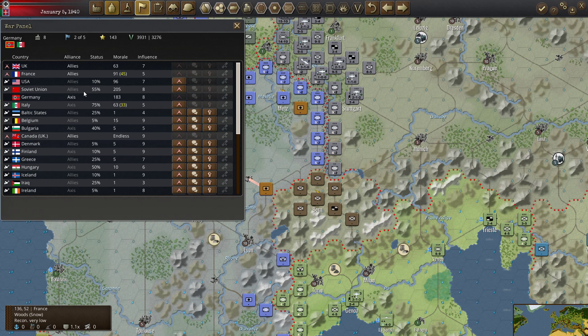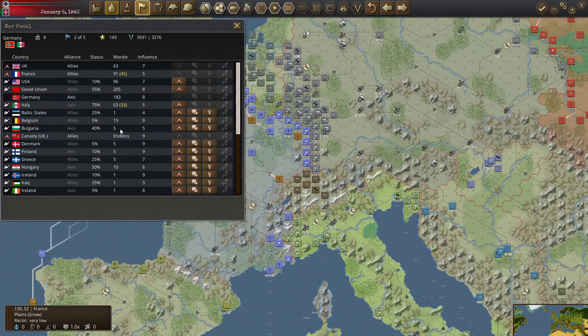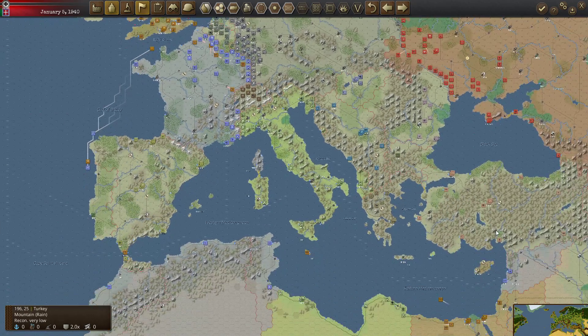I don't know whether I can get the USA into the Axis or anything like that. Somebody said let's push to get Spain into the Axis. I don't even know if that would help. I sort of see Spain the way I see Italy — if Italy had stayed neutral in World War II, just think how different things would have been.